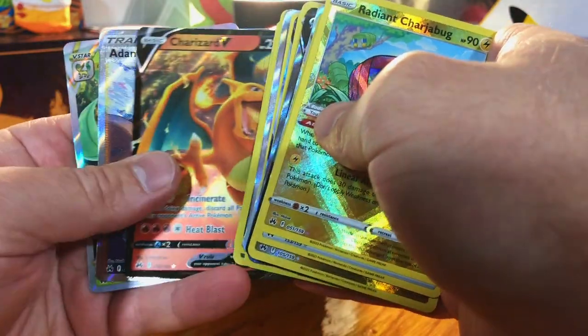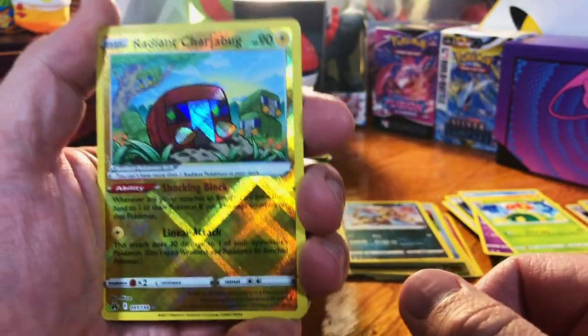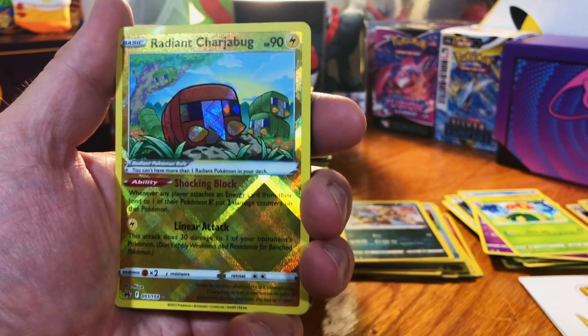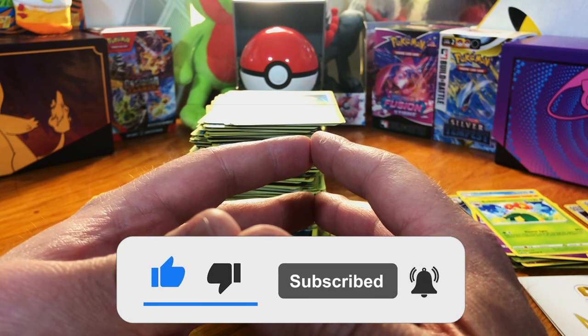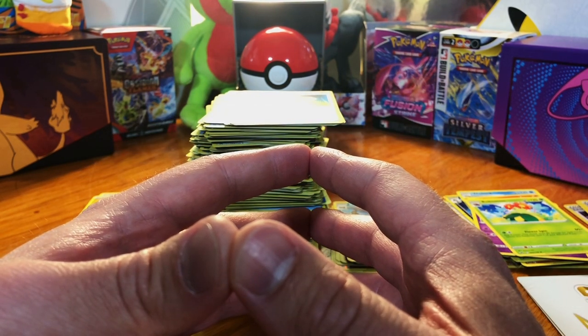This is all from today's opening. Crown Zenith people — use my affiliate code for 10% off your order, go to Clutch Cards, get yourself one of these booster boxes. Like this video, subscribe to the channel for more openings. I'm releasing a video every Thursday — until next time, see you later, thanks for watching!